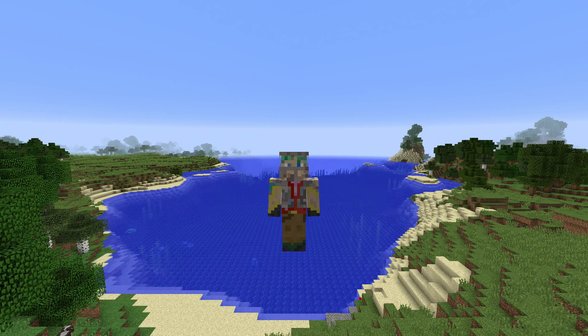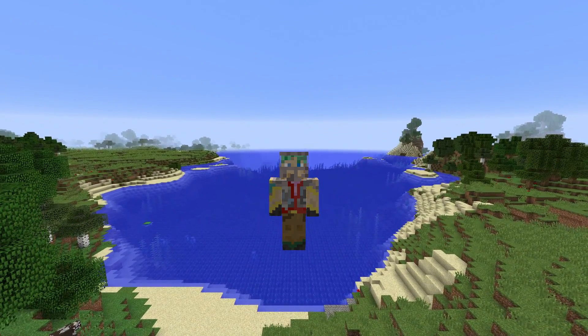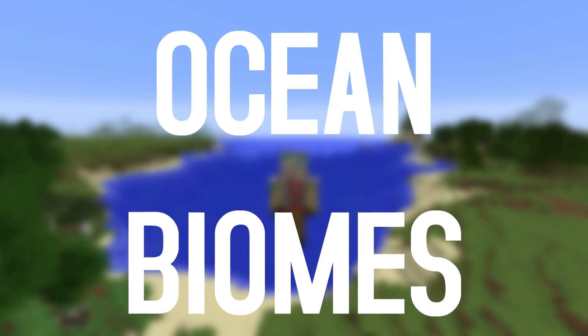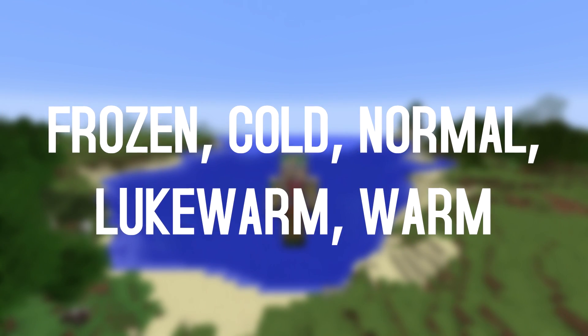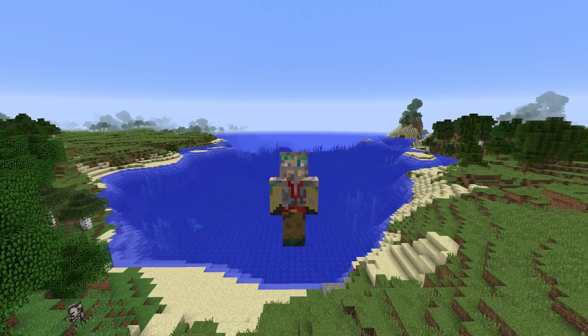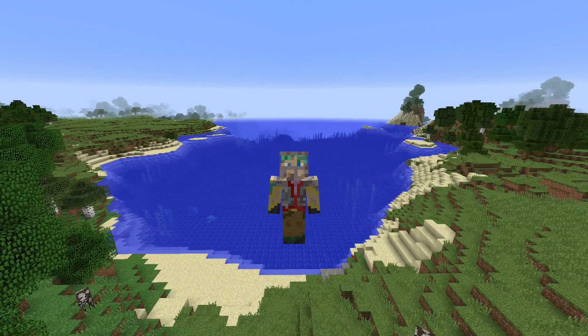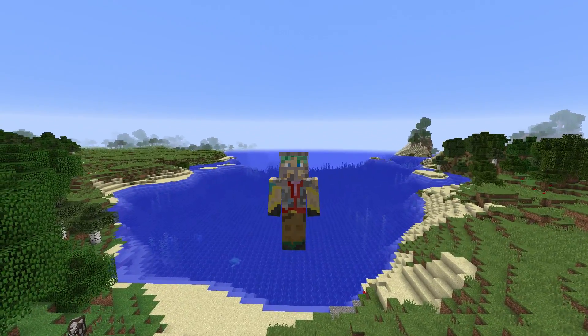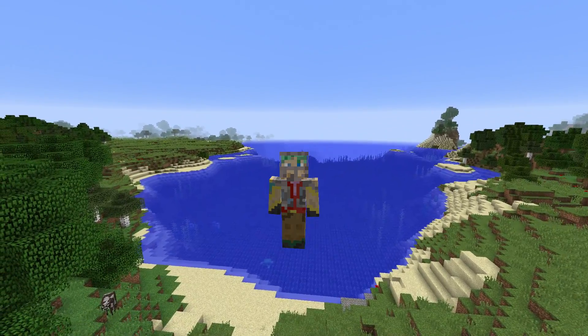This snapshot separates the ocean into biomes. There are five different temperatures: frozen, cold, normal, lukewarm, and warm. There are also some underwater ravines and caves, so basically the ocean has been split up and we're going to go take a look at what we can see.